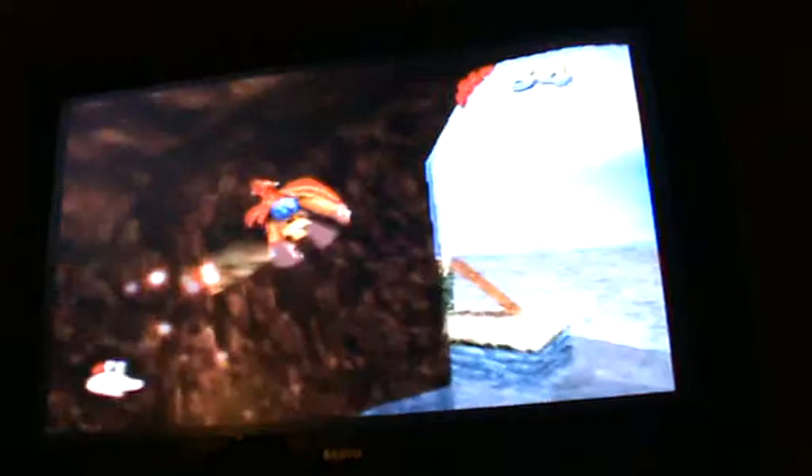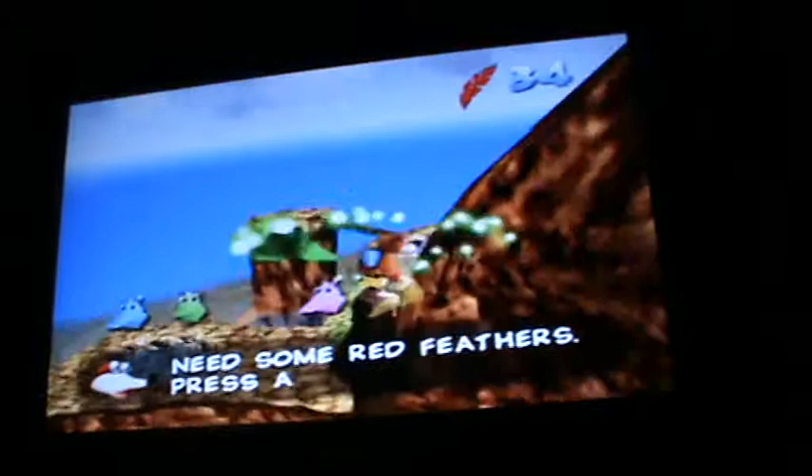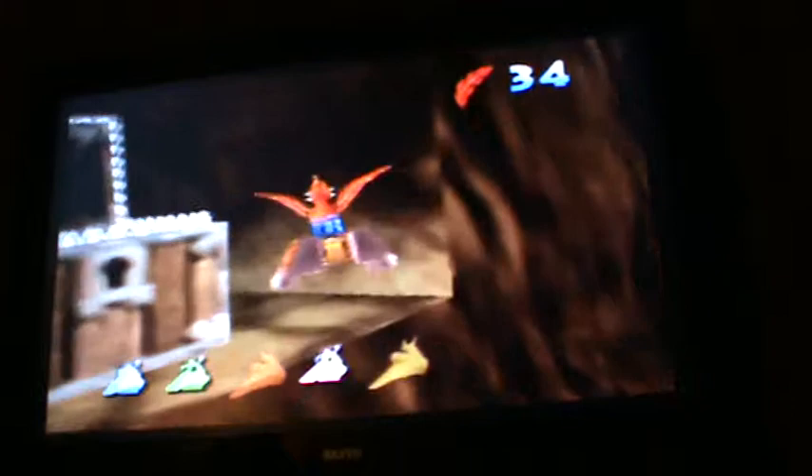If you go up here to the fly pad, you'll find... there's also a ginger here. Better get the ginger through the jelly. So we get back to the fly desk and we're just going to fly over here to this big nasty looking chest, and we're going to jump inside it for this jiggy.